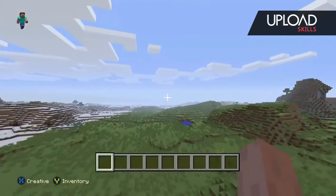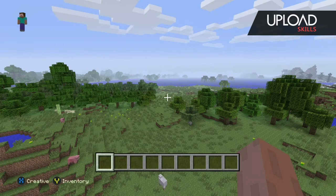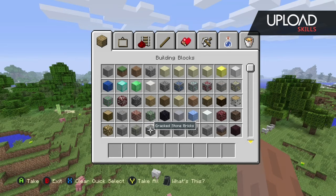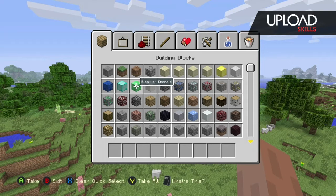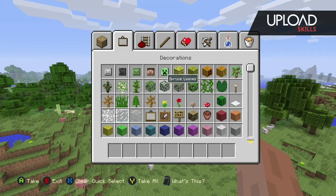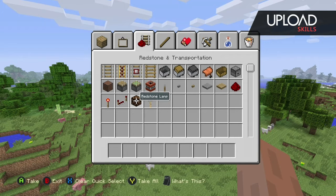If we have a look here, you can already tell we're really exploring, and you can already see how massive the worlds are in comparison to the 360 version. I'm just going through all of the blocks available — these are all the standard building blocks, the doors, the normal kind of Minecraft stuff. Just wanted to see what items are here in relation to the old Minecraft version.